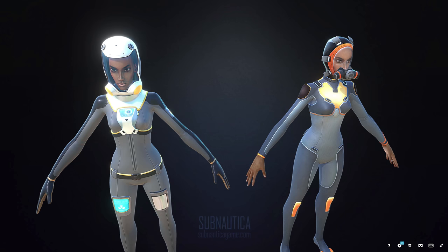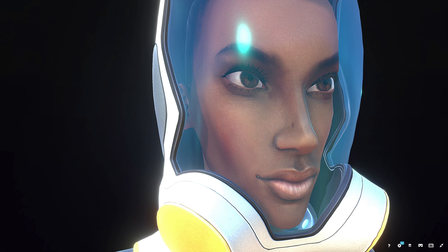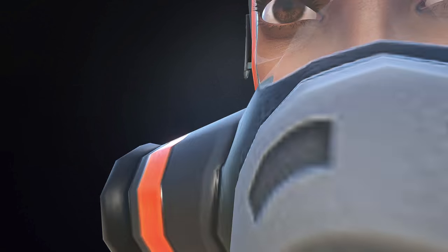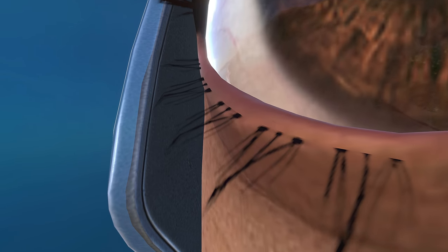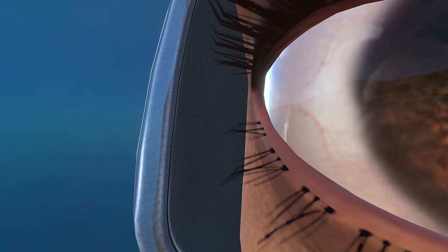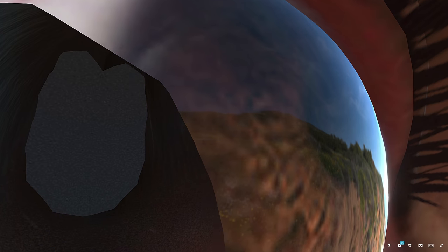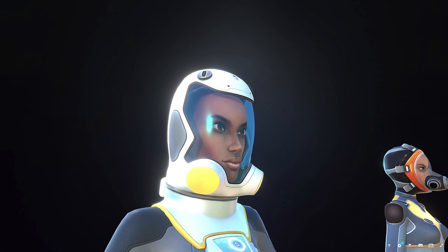This is the model on Sketchfab for the female character, actually made quite some time ago. The model's all there — it's just a matter of transferring over animations and then doing voice acting. Interesting stuff. What are we seeing a reflection of? There's a beach — holy crap, I can see a lot. What other secrets are you trying to tell me here? That is actually kind of insane to be able to see that.